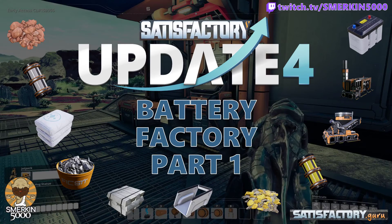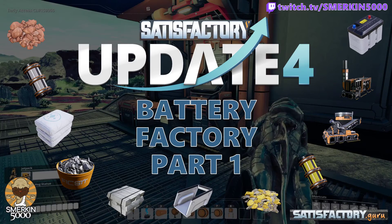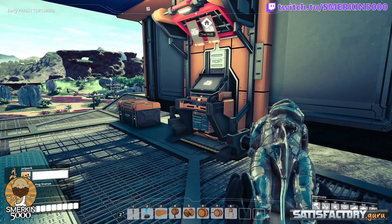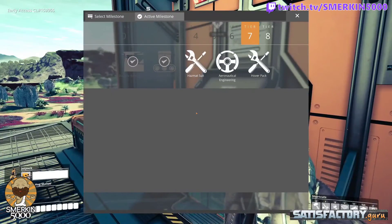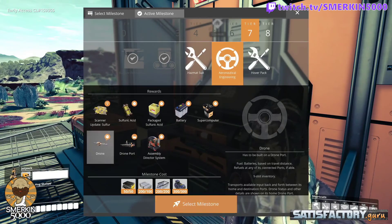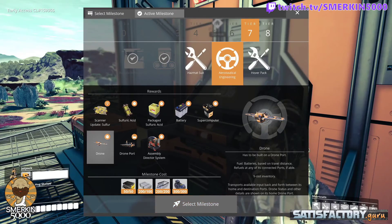Hello fellow pioneers, and welcome to my guide on creating a battery factory. Why would you need a battery factory? In the hub, the aeronautical engineering milestone in tier seven provides drones and drone ports, and batteries become available at this level — along with sulfuric acid, which is another part of the battery production process. The drones themselves require batteries for their fuel, and they refuel at the drone ports.